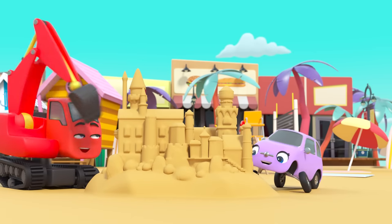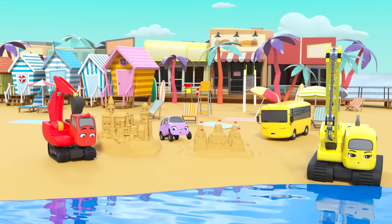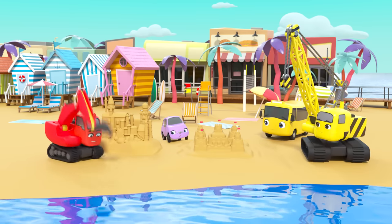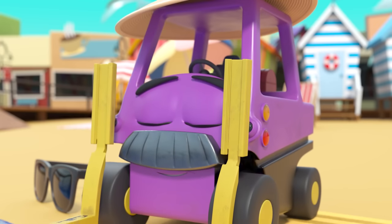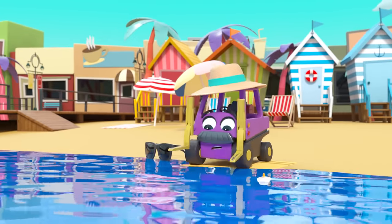Diggly and Scout think they can do better — that's amazing! But hang on — looks like the tide is coming in. It could ruin their sandcastles! Quick, everyone — they need to work together to build a wall. Mr. Rubble is fast asleep.